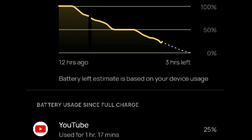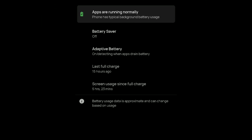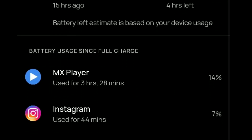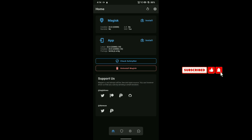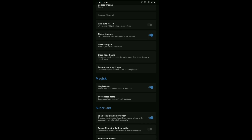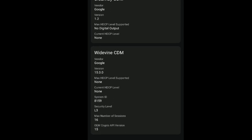With stock kernel, I got 6 hours and 10 minutes of screen on time. Here are the stats too. Usage with Moonlight 2.1 is from 90%, and I got 5 hours and 23 minutes of screen on time. So from 100% it can be similar to stock kernel. The safety net doesn't pass by default — you need to enable Magisk to make it work. And the Widevine is L3 by default.